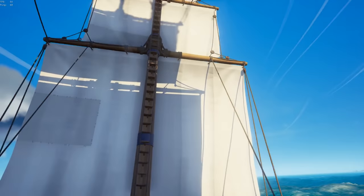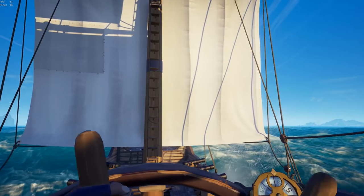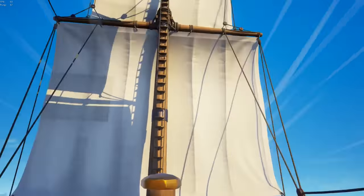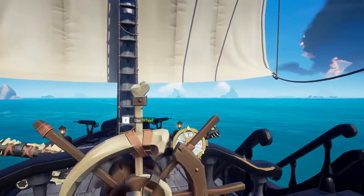In Sea of Thieves, knowing how to maintain your sail is extremely important. You should always try and catch the wind as best you can, unless you're sailing directly into the wind, in which case all three ships should have their sails aimed directly forward. This doesn't make much sense but this is just how it works. The sloop is a special case — if you can't catch the wind at all you need to have your sail aimed forward at all times.